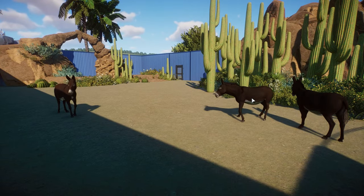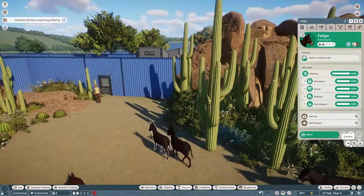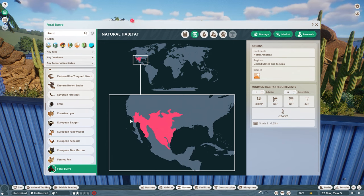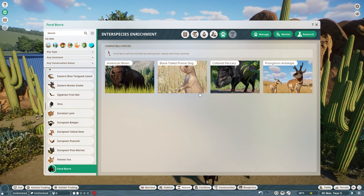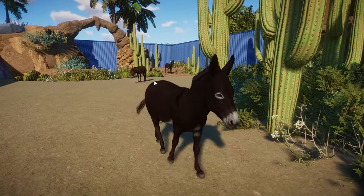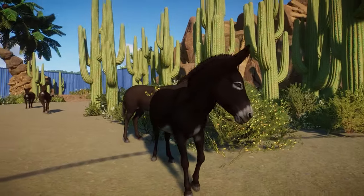We are starting with a beautiful little donkey right over here. This is Newts and My Feral Burro. These guys are the feral version of the classic donkey that we all know and love. They live in like the southwest of America, ranging into Mexico and the United States as well. I gave these guys interspecies enrichments with a bunch of classic North American animals for some diverse habitats. They have a lot of different color variations - you'll get these nice chocolate versions alongside darker colors of the burro.